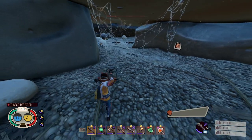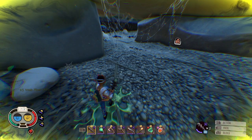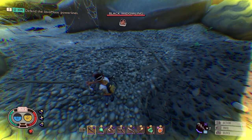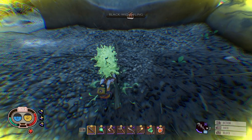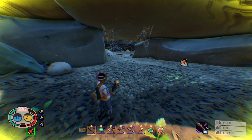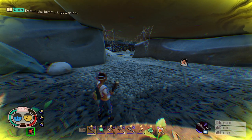The Black Widowlings have a higher aggro range than the Black Widow, so just standing near the cave I can attract all the Black Widowlings without aggroing the Black Widow itself. Let's go ahead and kill all the Black Widowlings first. After finishing them off, I did get the venom status effect from being hit, so I'm going to wait it out before fighting the Black Widow since it slightly blurs the vision, making perfect blocking more difficult.